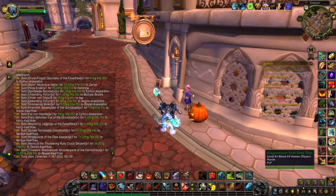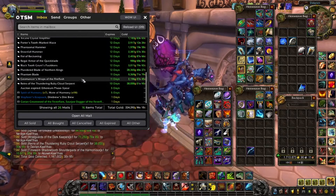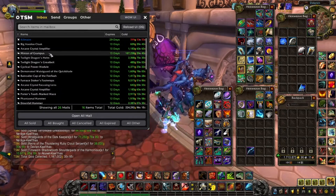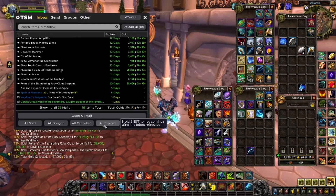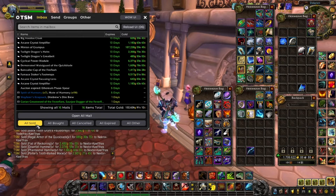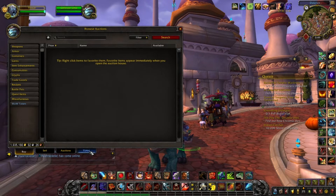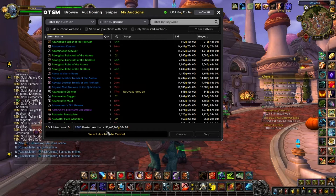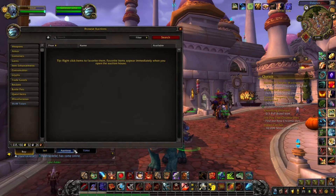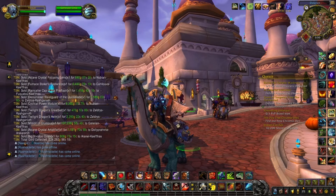Some shoulder pieces as well, pretty great. So at this point we're at 1 million 167k gold. Then we still have a Reigns of the Thundering Ruby Cloud Serpent — a nice mount to sell — another blade, and a Minion of Grumpus that I bought for around 40k a couple of months ago. In total it's around 1.4 million gold for the past two weeks, and I'm really happy about that. With Shadowlands releasing, more and more people are going to buy these items. I still have 36 million worth of gold up on the auction house, so there's still a lot to sell.